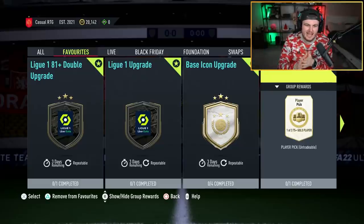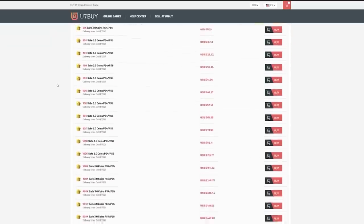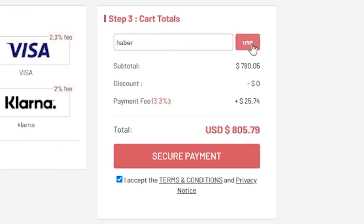Today we've got a bunch of base icon upgrade packs and loads and loads of player picks. For cheap, fast and reliable FUT coins, check out u7buy.com — there is a link in the description. Use the code HABER to get yourself a discount on all of your orders.